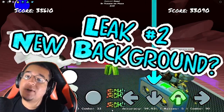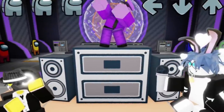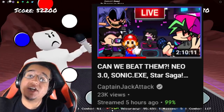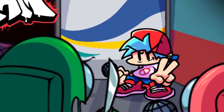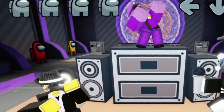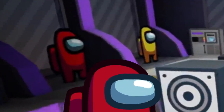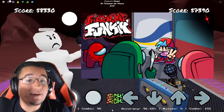The next major leak we can pull from the video is going to be the new background. It's filled with a lot of crewmates and impostors, which is pretty sussy. This background actually comes from the VS Impostor V3 mod — more specifically the Reactor song, which is the third song where you go up against the green imposter. If you look straight in the middle of the background, you can see the Reactor core with a little animation effect, and you'll see all those crewmates to the side as well. It's a great representation of the mod in Funky Friday.